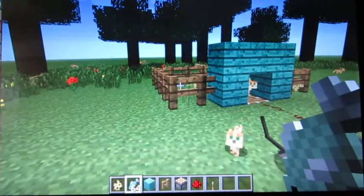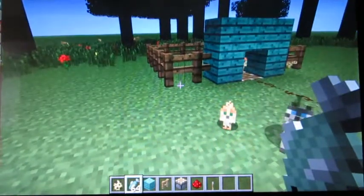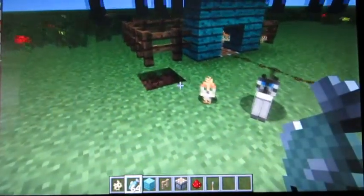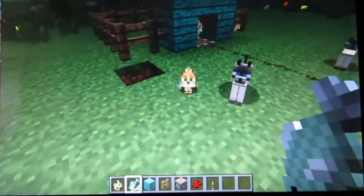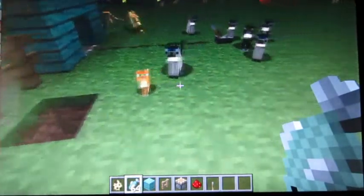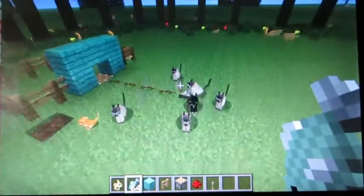There we go, there's some coming. One more type of cat — it's a little tabby cat. Apparently if you break a block they'll still be there, but I wouldn't break a block anyway. There we go, there's the last type of cat — little tabby cat. So those are the three types of cats.